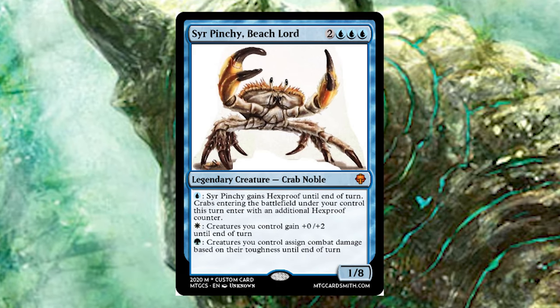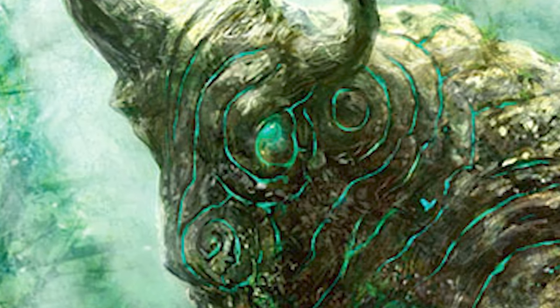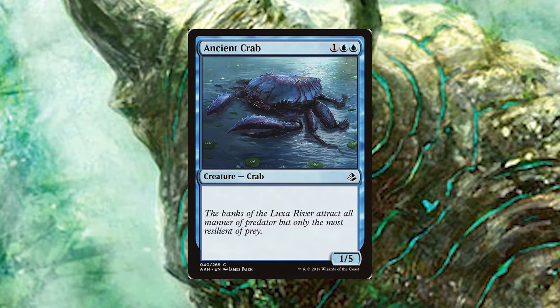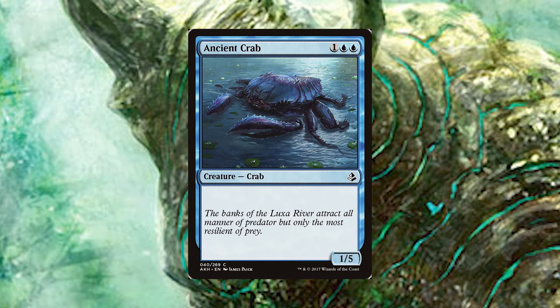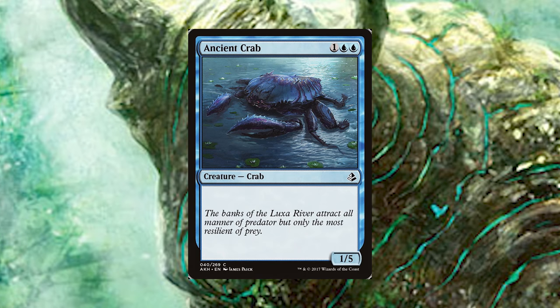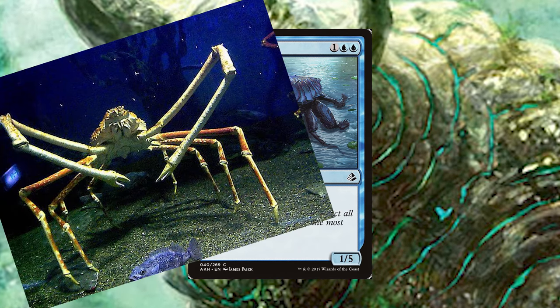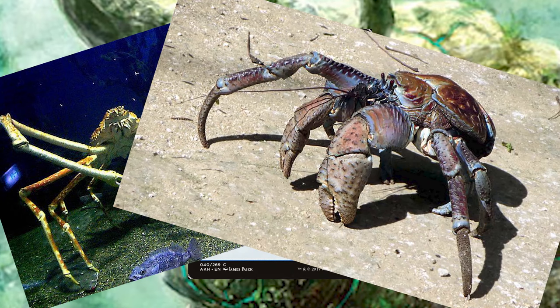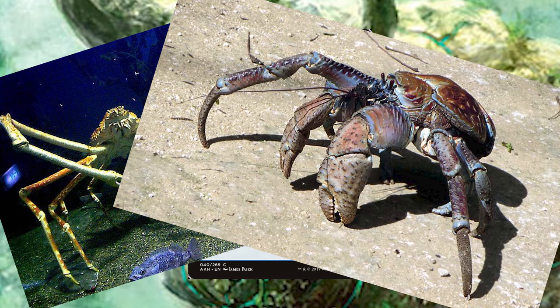Crabs tend to be one of blue's common big-toughness creature types seen across numerous sets, so I think getting more powerful crabs at higher rarities would also help. Creatures much hardier than their common counterparts, or who bring more to the table — maybe something based on the Japanese spider crab that has reach, or a coconut crab that has trample. There are more of these creatures than just the common hermit crabs, river crabs, or beach crabs, so it would be fun to see other species Magic could get a hold of.